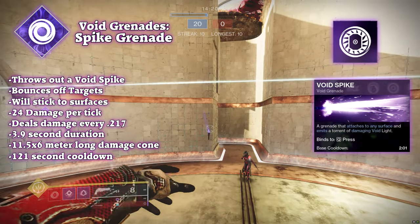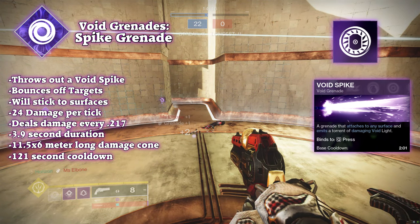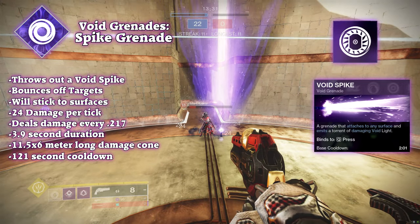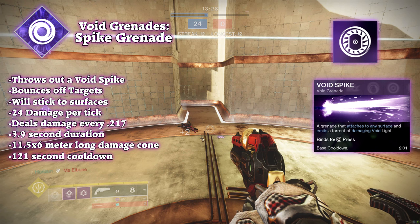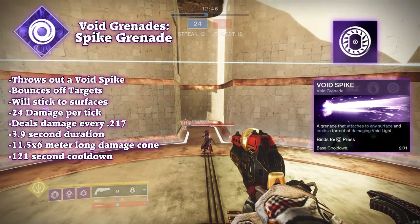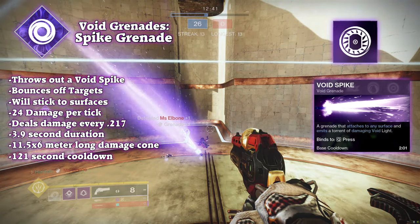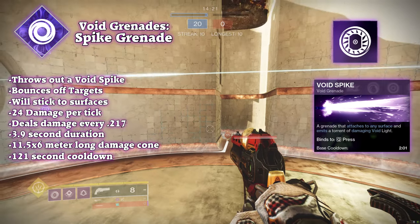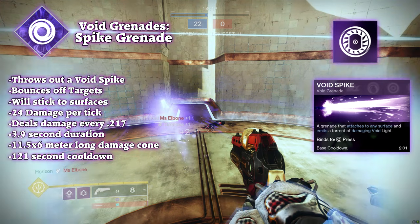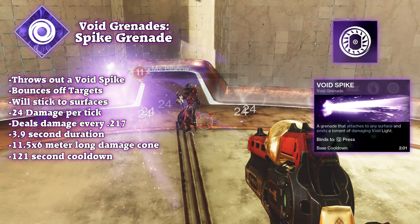Spike grenade — not to be confused with the spike grenades grenade launcher perk — is very similar to the lightning grenade and tripmine grenade, but instead of pulsing lightning or an explosion lying in wait, it does something a little different. When thrown, the spike grenade will travel and stick to any surface, after which it will shoot out a stream of void energy in an 11.5-meter long, 6-meter wide cone. This cone of void light deals 28 damage every 0.2 seconds up to 19 times, for a total of 437 damage over the 4-second duration.